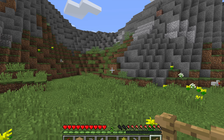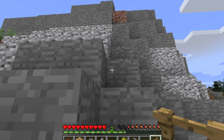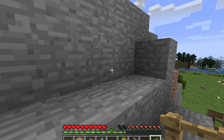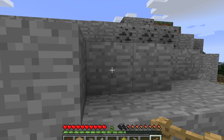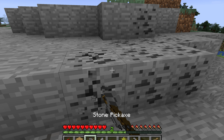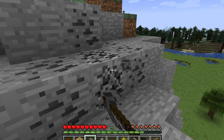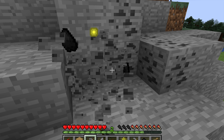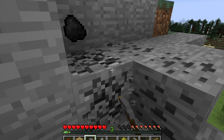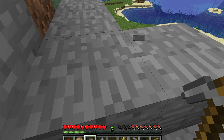Hopefully we can get lucky and find some on the edge of this cliff face, but while I'm here I'm also going to get some coal. I just saw a cluster there and there's also a nice big cluster up here as well. We need coal so we can start cooking things — cooked potatoes for instance — but first we need to find some potatoes, so hopefully we can come across a village sometime soon.